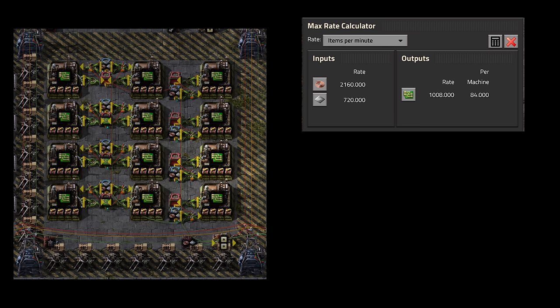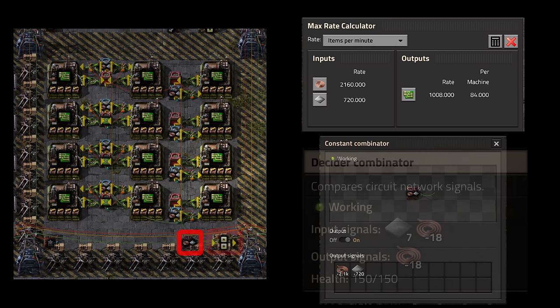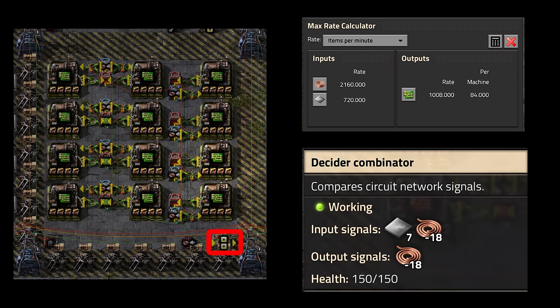The requester chests report the number of ingredients they have to a combinator, which subtracts from the number of ingredients that are needed, and if the number is negative — meaning ingredients are needed — that negative number is passed to the Red Circuit network. The first time we build a green chip tile, we may not have any copper wire tiles, so the green chip tile will report that copper wire is in demand. The algorithm will probably decide to build a copper wire tile next, and it will continue building them until copper wire demand is satisfied, or a lower tier ingredient like copper plate is in demand.